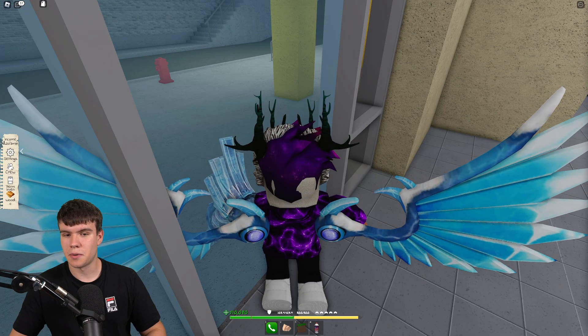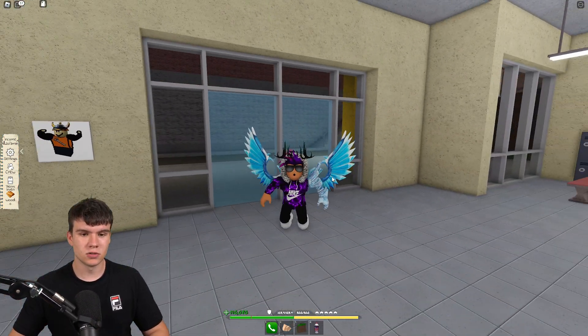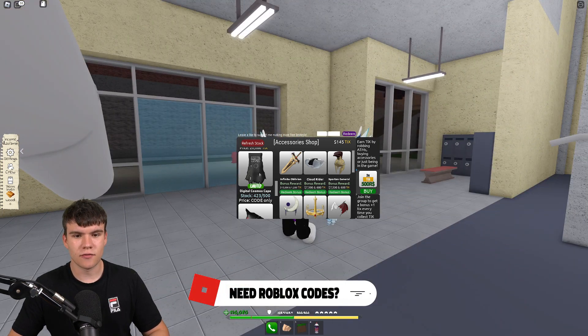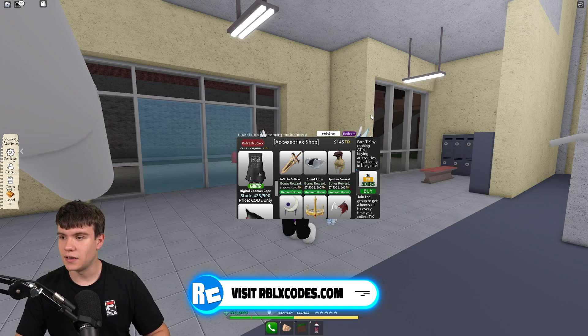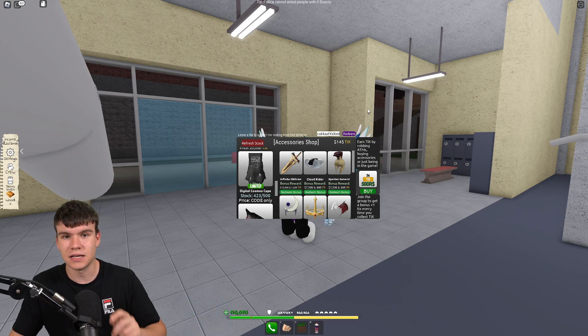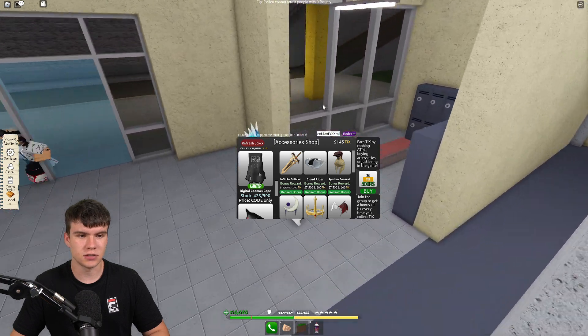You can redeem these codes I'm about to show you guys right now for the cape. Remember, these are one-time use, so only the first person watching will be able to redeem these. So you have code CXT4AX, and then it's going to be TYAXML. When you guys are redeeming these codes, just make sure you are putting them in with capitals exactly like me. If not, it won't work. This one has a capital Y and a capital X. I'm not going to click on redeem — of course, I'm going to leave you guys to redeem these.